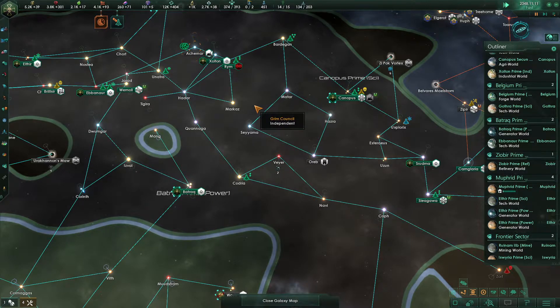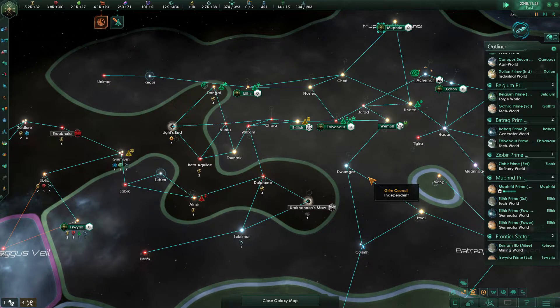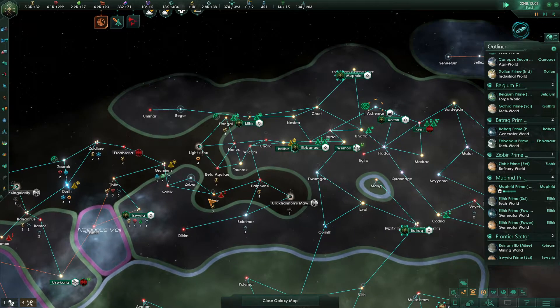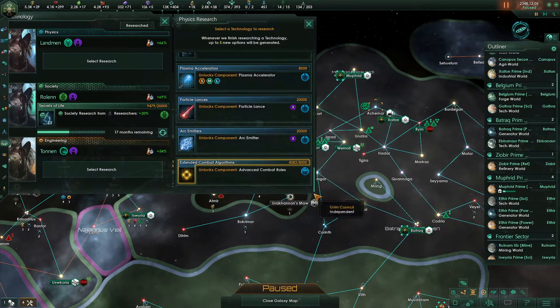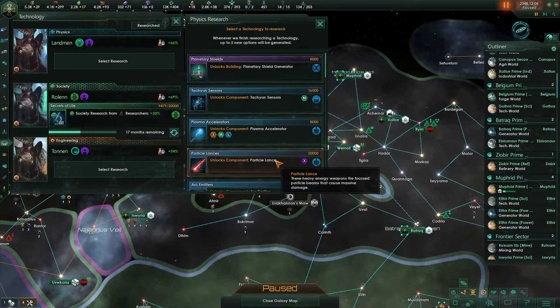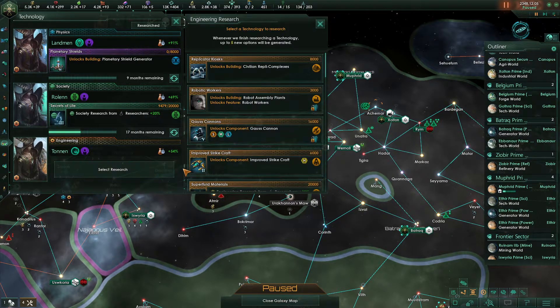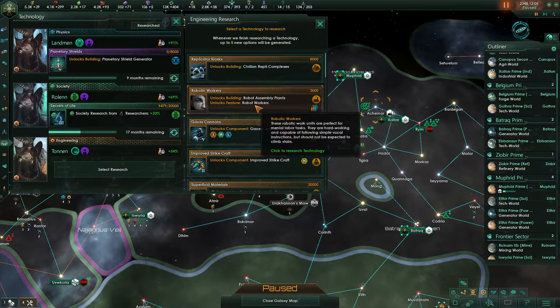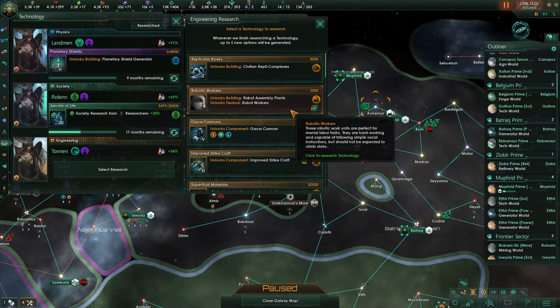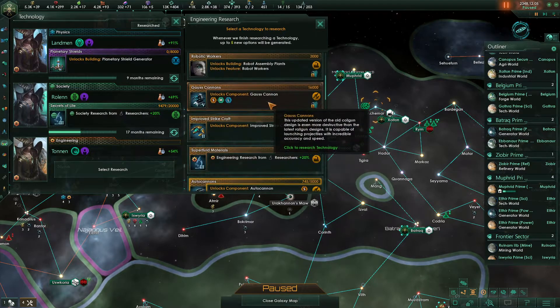But after the other one gets finished. We are on our way over and we will take these Tempest Shulls out eventually. There's our shield capacitors done. Particle lances would be nice to have — literally every one of these options is good. We're going to grab planetary shield generator for now. We are avoiding robots — robots are actually outlawed for us — so let's go ahead and grab gauss cannons.